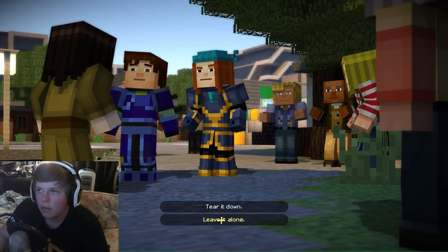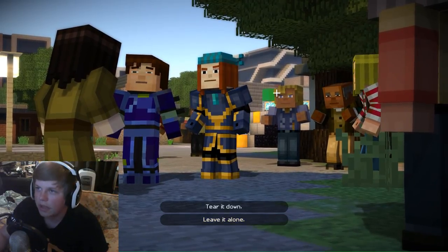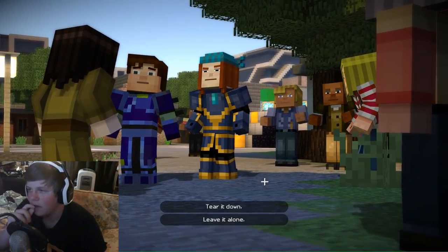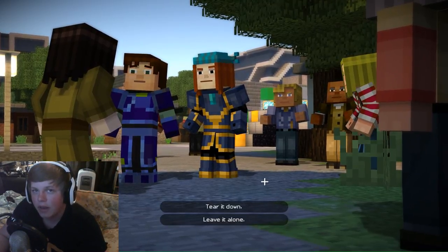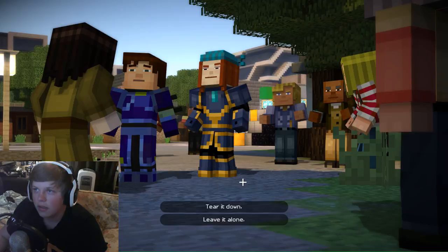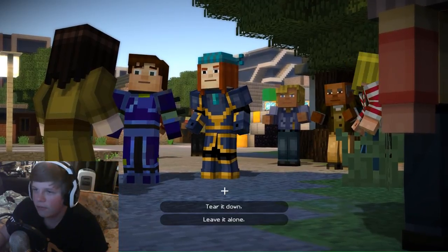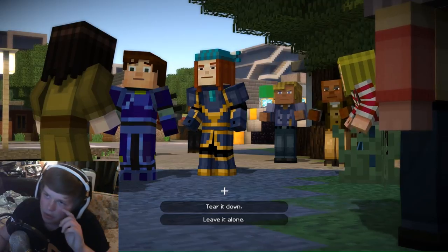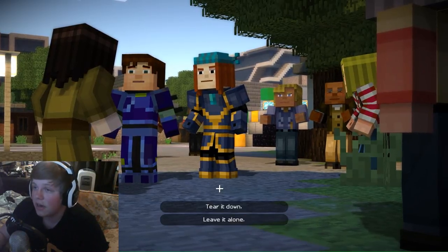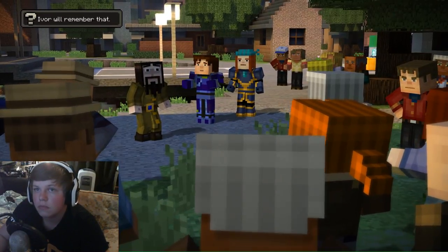Oh, what do we do? In my mind — leave it alone. I mean, if you're stupid enough to walk into lava, that's your own fault. And by the way, that guy in the back looks like Donald Trump. Anyway. Should we tear it down or leave it alone? He's my friend, but if I'm doing this just because he's my friend... I think I'm going to have to go with the townspeople. It's kind of a popular vote — if most people want something, that's how it should be. I think I'm going to tear it down. I'm sorry, Ivor, but your house is way too much of a hazard to the community. Tear it down, everyone. Good call.